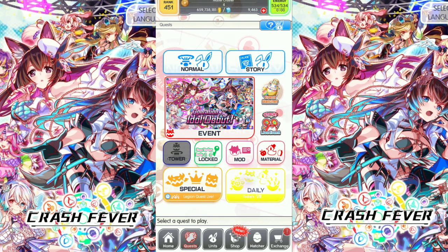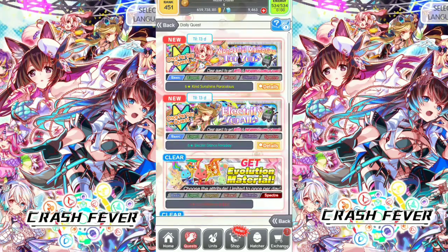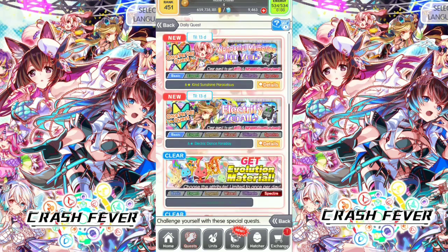First, let's take a look at the daily quest. We got two one-play-per-day quests. First one is Wonderful Memories for you — reward unit here is 6-star Kai Sunshine Paracelus. Then we got Neuropause that costs 60 or lower. Next one is Electrify You All — reward unit here is 6-star Electric Dance Faraday. Make sure to get all these free units; they're both cost 63, very powerful for beginner players.